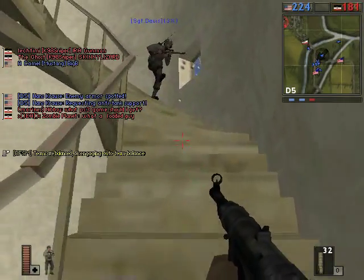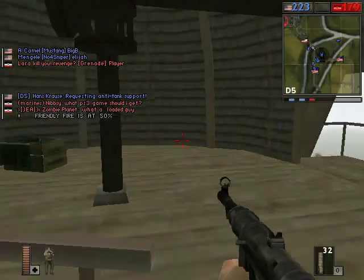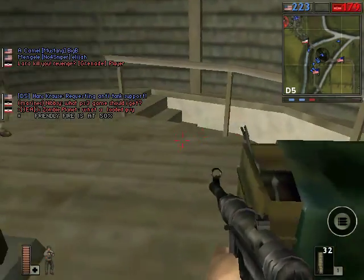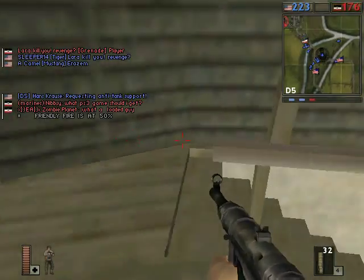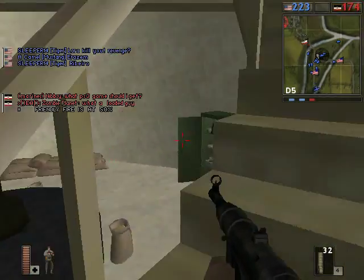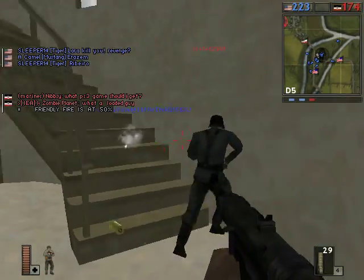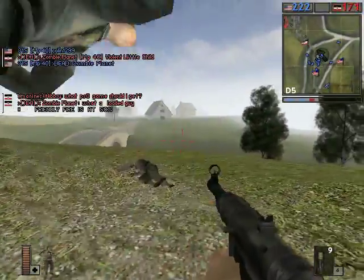I noticed that this medic I picked up the machine gun from doesn't have any more clips of ammo in his machine gun, so I'm gonna head up here and show you the ammo crates. For whatever reason, the clips of the machine gun don't reload all that quickly, whereas if you have a tank and roll up to one of those ammo crates, the number of tank shells immediately jumps up to maximum.